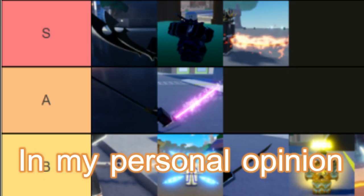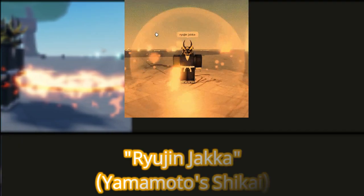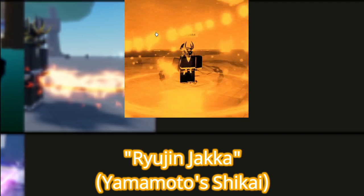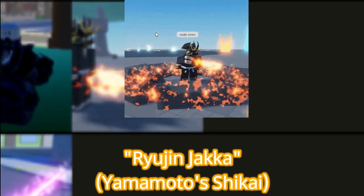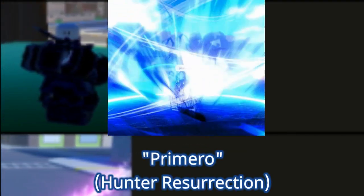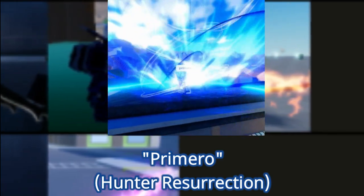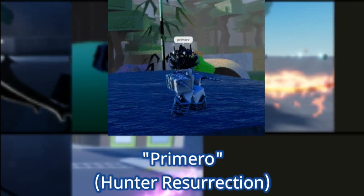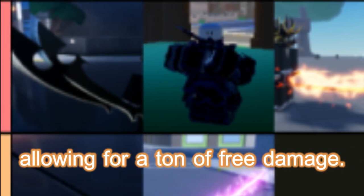Finally, we have S tier. In my personal opinion, these are all the best abilities in the game. Ryujin Jaka has it all — damage, defense, and even some range. It may be a little slower, but if you get caught in an attack, you're basically done for. Primero is a little bit better in my opinion, surely for its ranged capabilities. Since it's more ranged than the other abilities in the game, you can attack with less worry of being hit by an opposing attack. It can still be used at close range though, allowing for a ton of free damage.